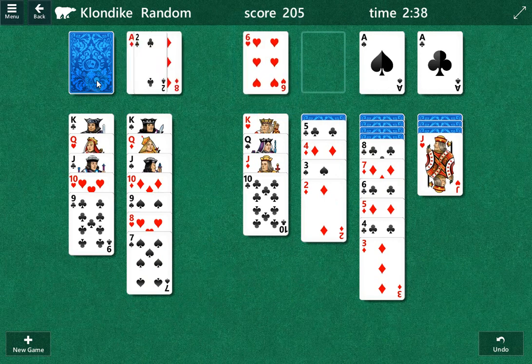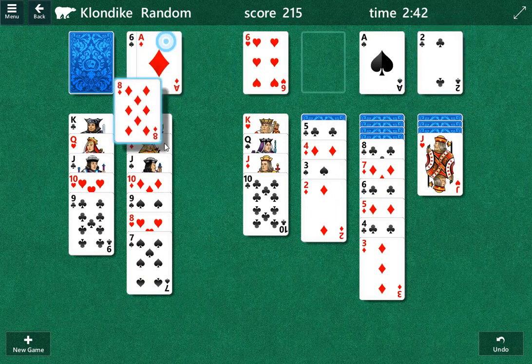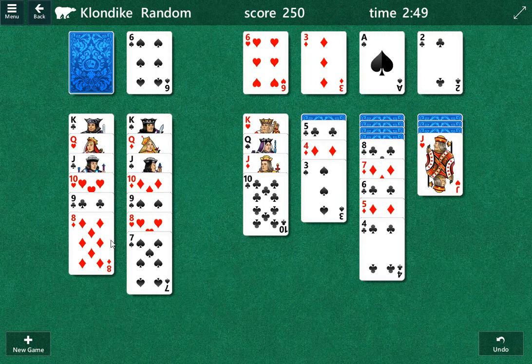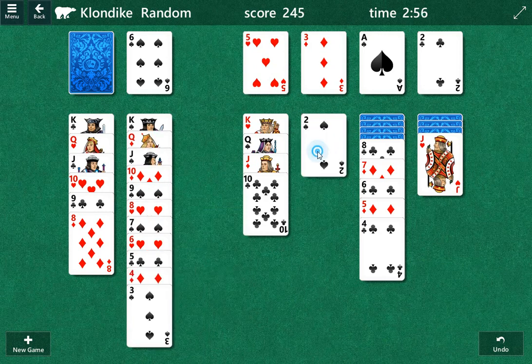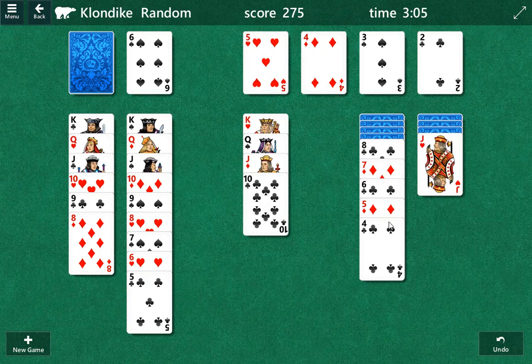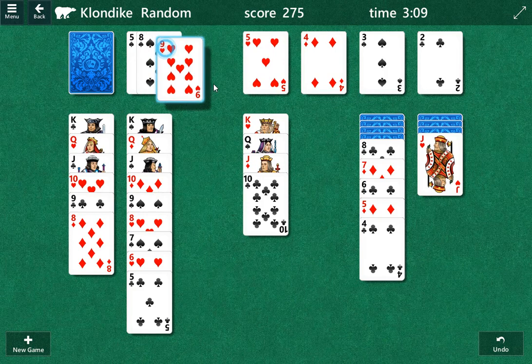Although we don't have the diamonds yet — well, we will. We have enough cards to back our way out of this, so we're going to be in good shape here. This needs to come down so we can play the five. Now we can get rid of the spades. If we have a red card and a black card, we can alternate them. So diamonds is one; we don't have the four of spades yet — we may have it in there somewhere.